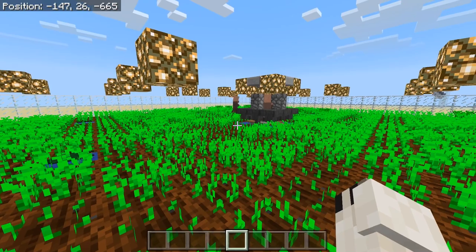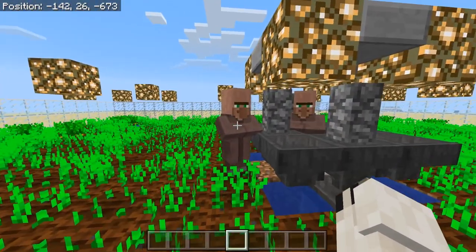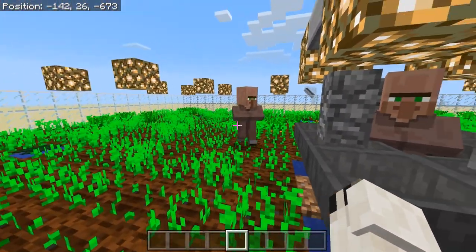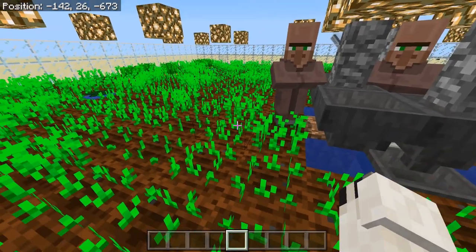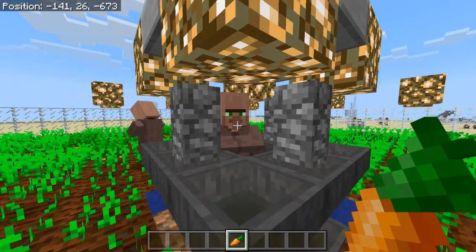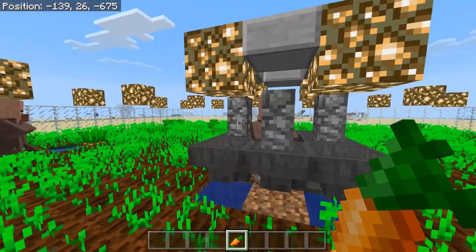Let's quickly take a moment to talk about how exactly this farm works. This guy right here is a farmer villager, or just a brown coat, and this guy can harvest and plant crops of any kind. That is basically all he will be doing forever in this farm — harvesting these carrots, replanting them. Then this guy right here in the center is a villager of any kind, basically whatever reject villager you do not want.